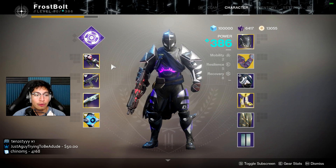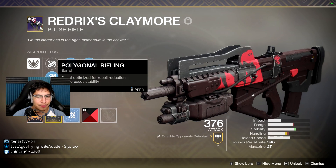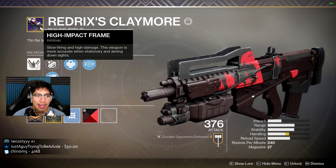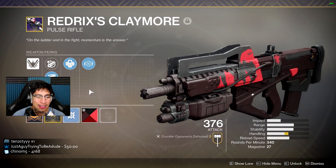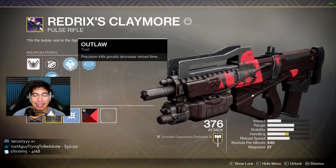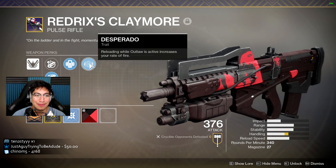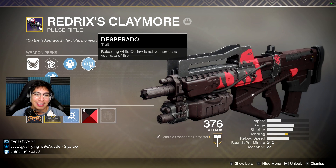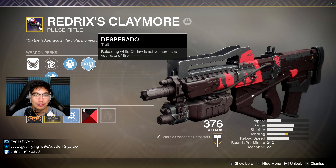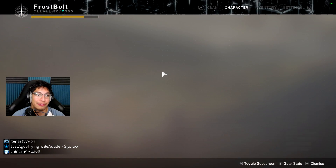For our weapons, we're going to be using obviously the Regix Claymore. I ended up going with extra handling speed, and I got a masterwork for handling speed as well because this is a high impact — so they're kind of slow and heavy. I wanted to balance that out. It comes with Outlaw, so I get a headshot and fast reload, and it comes with Desperado, the special perk, which is why anybody would want to grind for the weapon. Every time you get Outlaw it increases your rate of fire, so basically this thing goes from a 340 to like a 540. Basically all you need to know — it just shoots super fast.